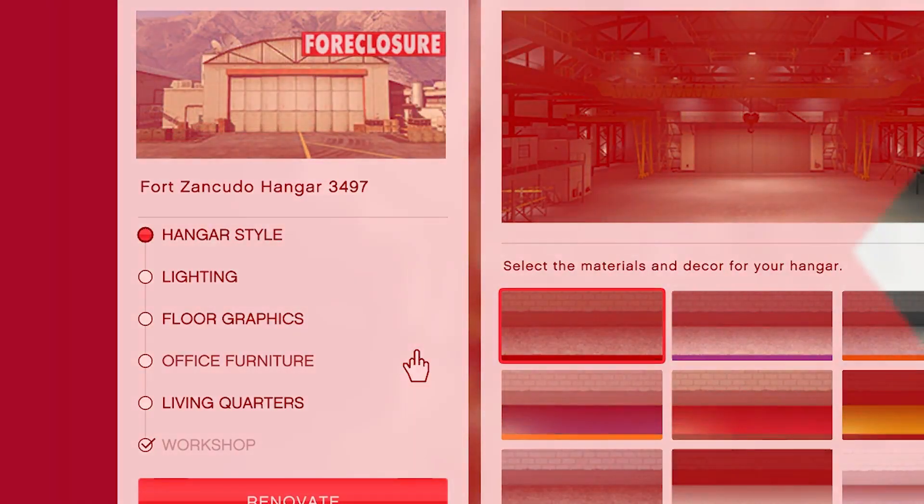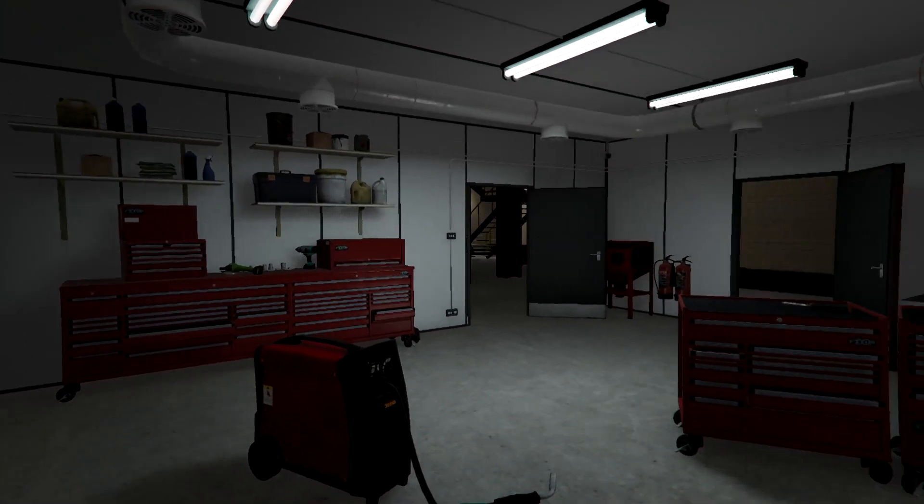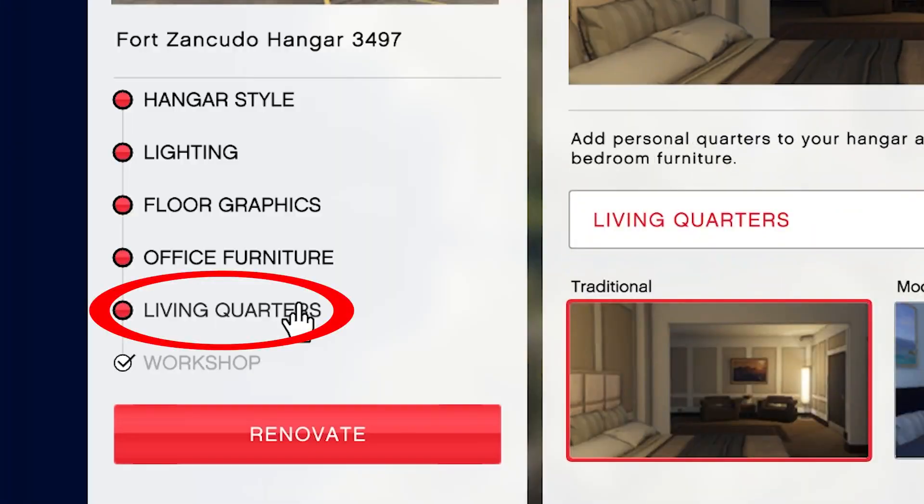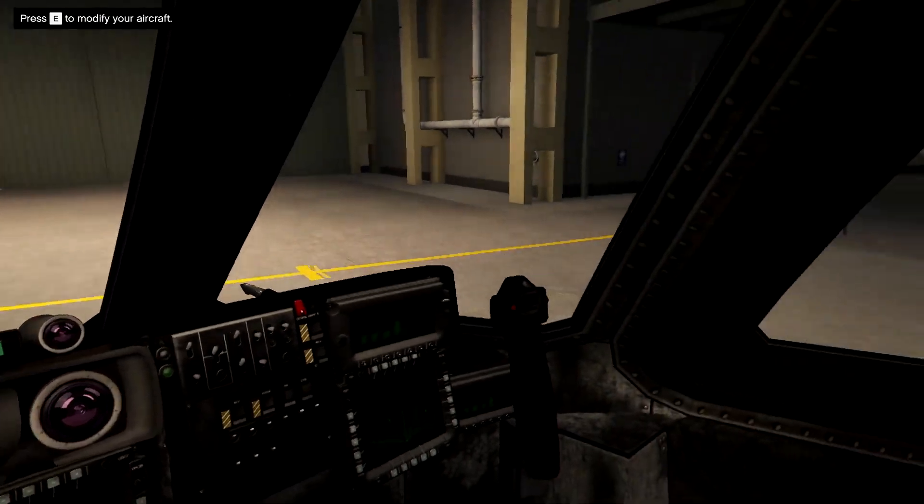For the upgrades, you don't have to get any of them. None of them will change your profits. However, you can get the living quarters so you can set your spawn location in the hangar to save yourself some traveling time.